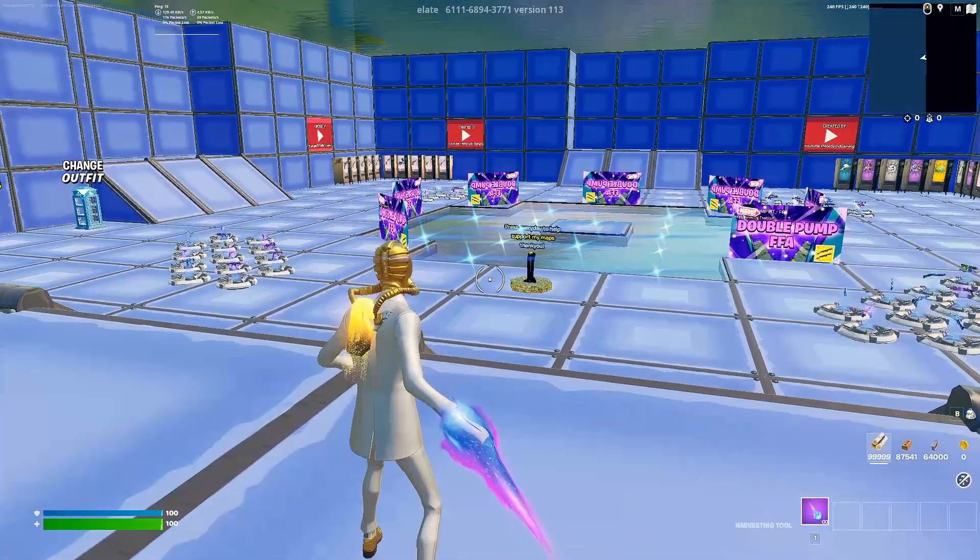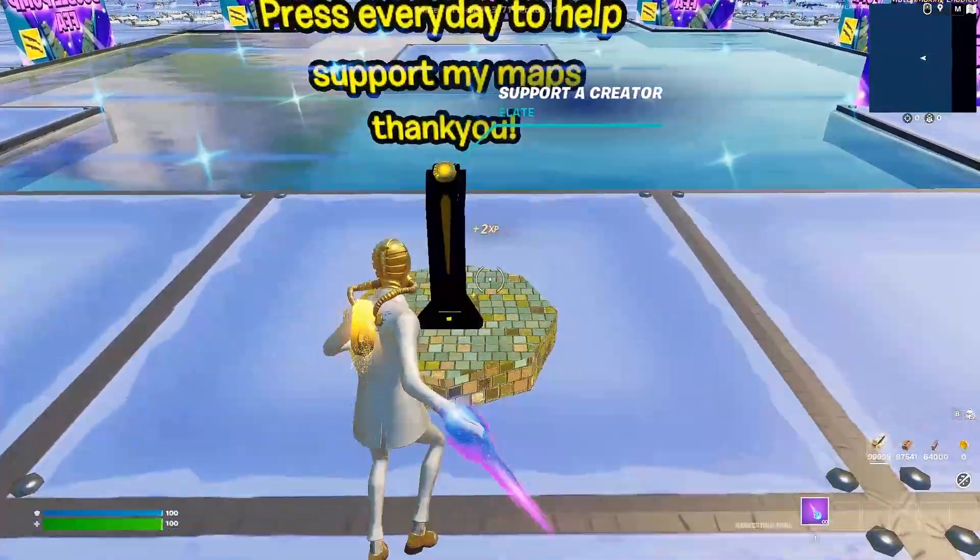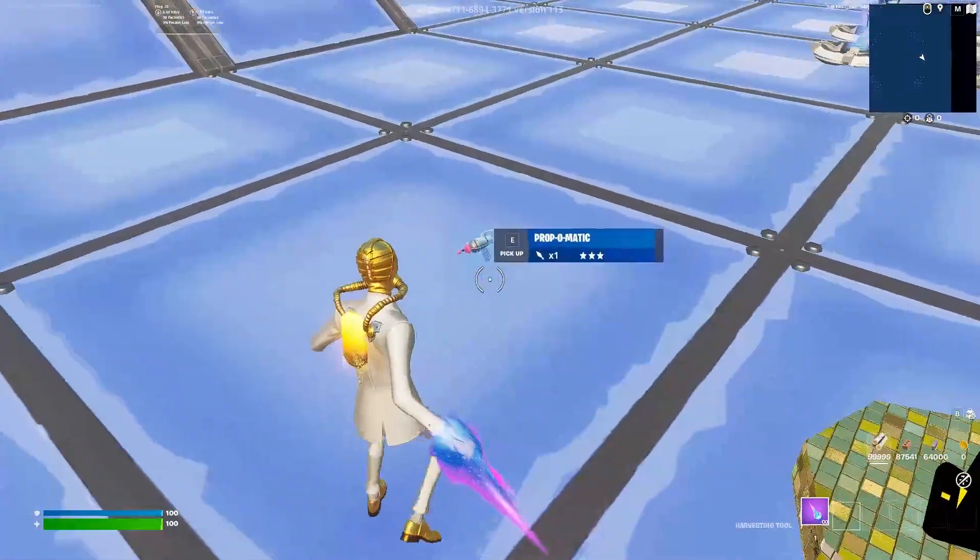Now that we're in the map, I'm going to make this quick and easy for you. All you have to do is run up to the support creator tower here, stand on the black line, and do any emote, and you should see a prop gun pop up.